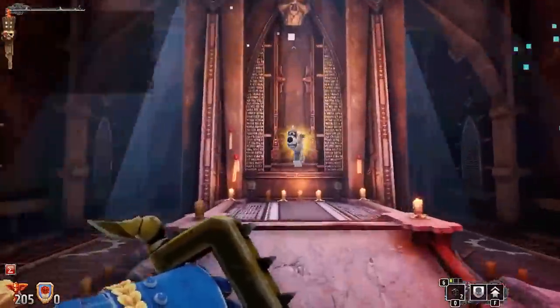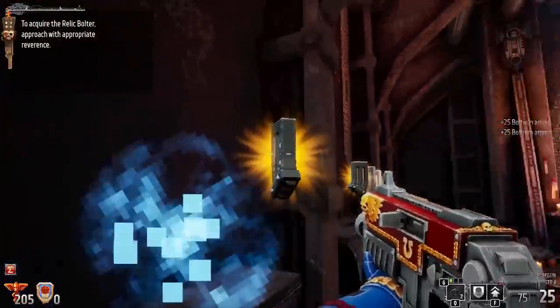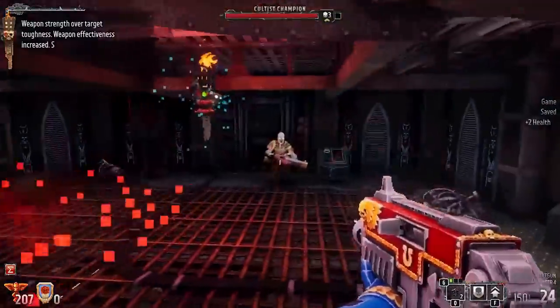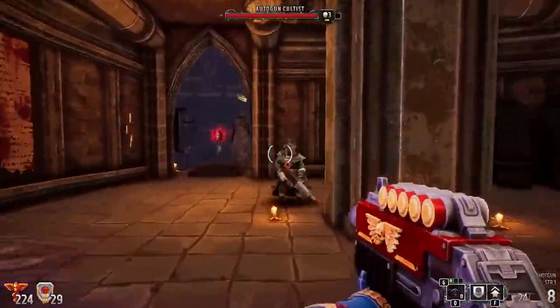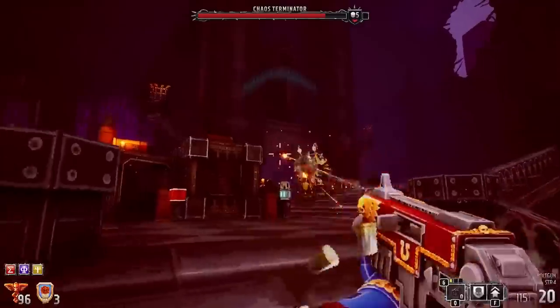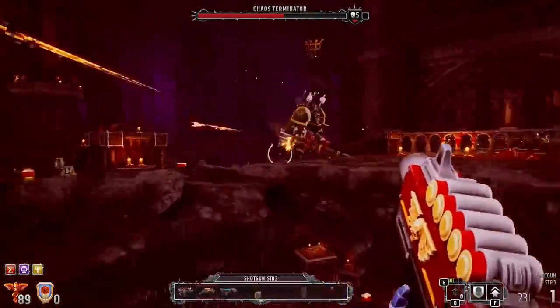Your hero will unlock an ever-expanding arsenal as they make their way through the gauntlet, the particulars of which will be immediately familiar to anyone who's ever conquered Mars or Hell. Soon enough, you'll be mouse-wheeling between a shotgun, a pulse rifle, and the titular bolter, all of which are capable of reducing your enemies into a misshapen pinkish lump.